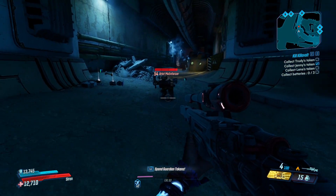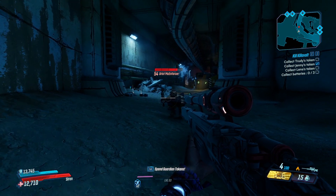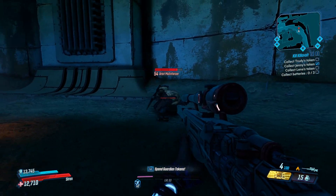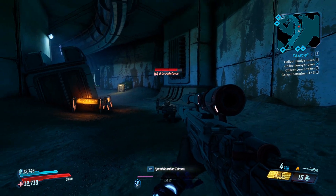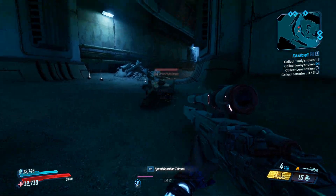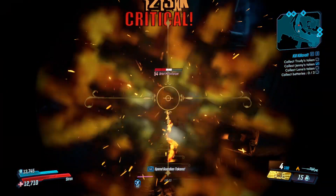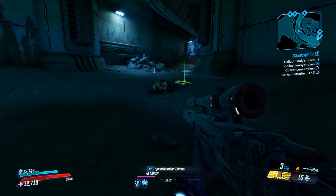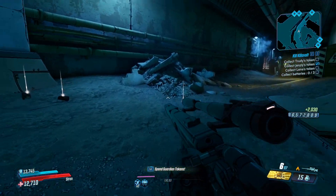That's everything you need to know about the rare miniboss called Urist McEnforcer from Lectra City. Thank you guys for watching, I really hope you're enjoying these guides - there's plenty more to come. If you check out the link in the description it'll take you to a playlist for the rest of the rare minibosses as well. Hopefully there's some in there that you may not know about. Thank you guys for watching, really hope you've enjoyed, and I will see you in the next one.